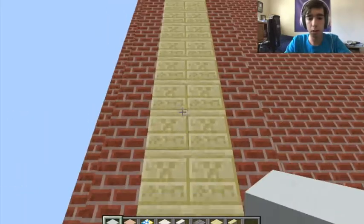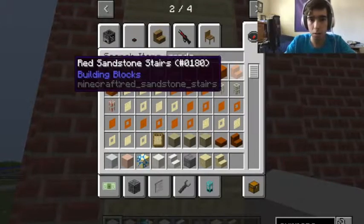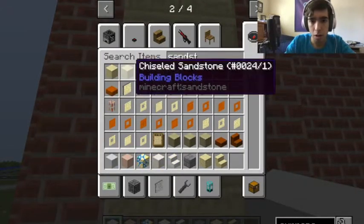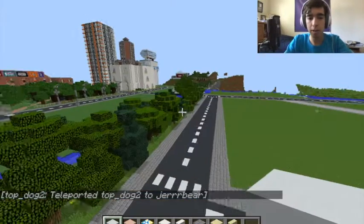I put the Chiseled Sandstone on the way up. What's the Chiseled Sandstone called? Oh, Chiseled. So I'll use white — I know exactly what I'll use.